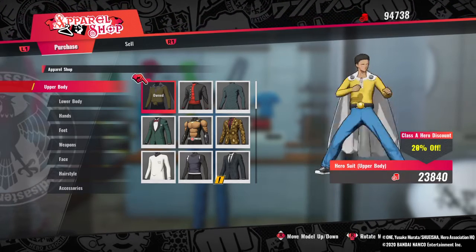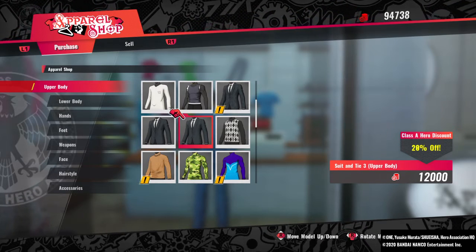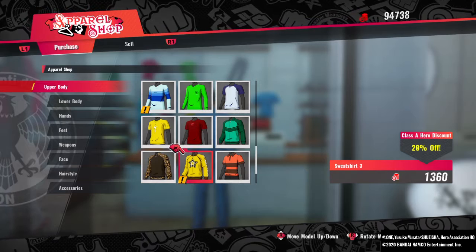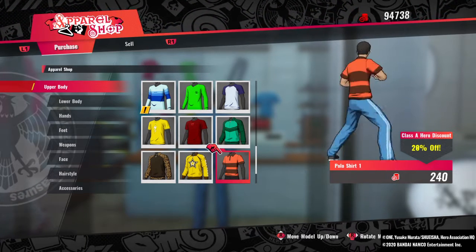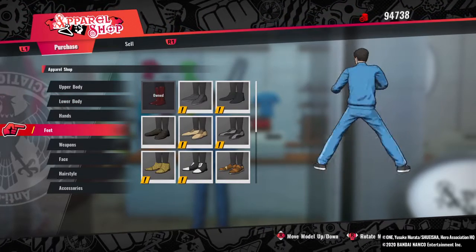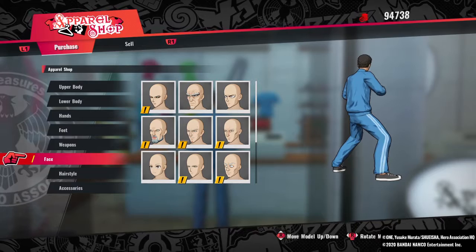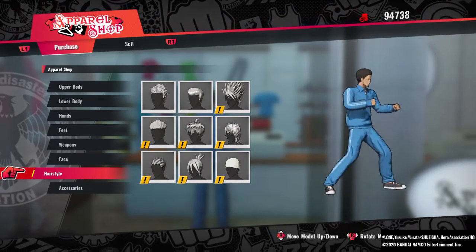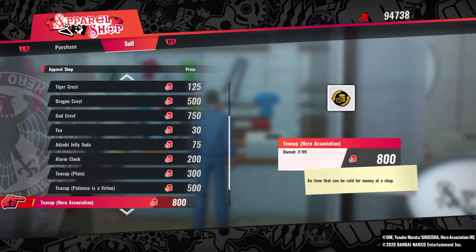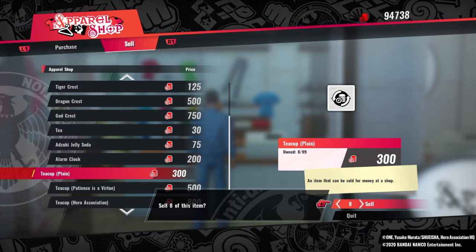Buying clothes costs money. You can buy upper body, lower body, hands, feet, weapon if you're a weapon type, face, and hairstyle. You can also sell stuff for money here — I want to sell some things.